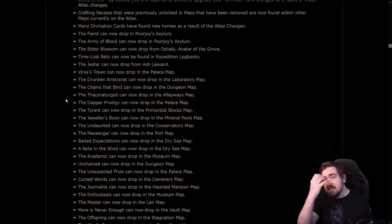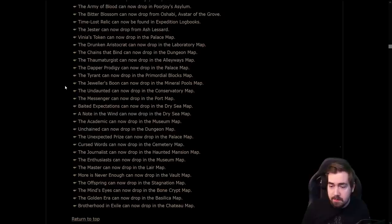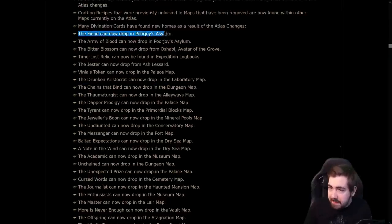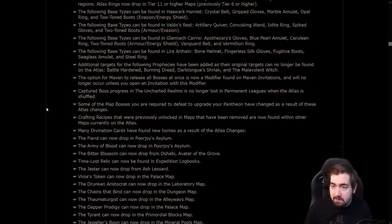However, Spider Forest still exists, so you can still farm the Doctor. Obviously, a lot of people like farming Tower for the Nurse. An important one is the Dapper Prodigy is now in the Palace map. The Chains That Bind is now in the Dungeon map. Several good things are in Poor Joy's Asylum now. Honestly, Poor Joy's is a pretty good map. Those are the main ones that were moved.